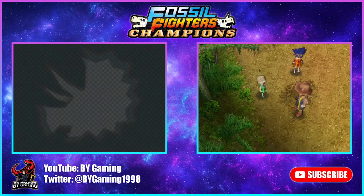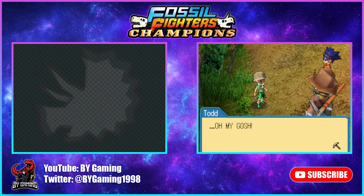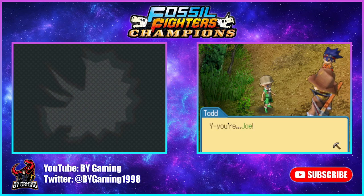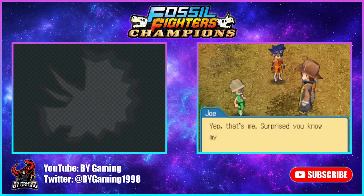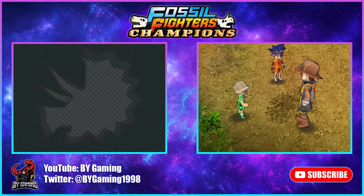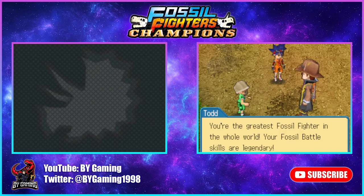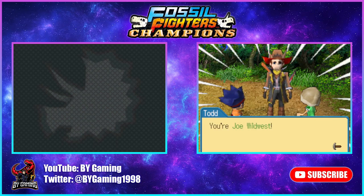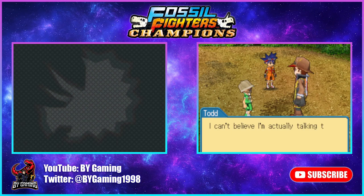The protagonist recognizes the rescuer: 'Oh my gosh! Y-you're... Joe!' 'Yep, that's me. Surprised you know my handle, kid.' 'Of course I know you! You're the greatest fossil fighter in the whole world! Your fossil battle skills are legendary! You're Joe Wild West! I can't believe I'm actually talking to you! This is amazing! I must sound like a real nerd, huh?'